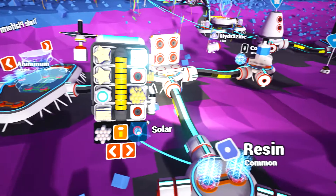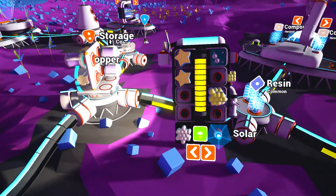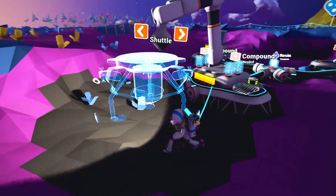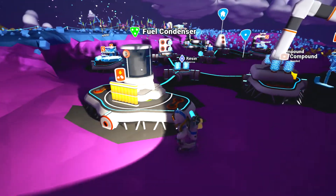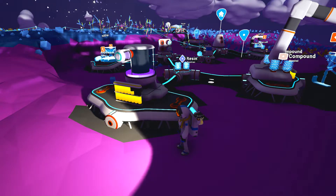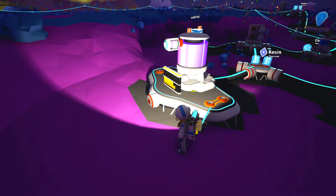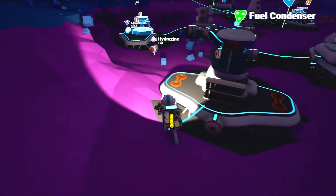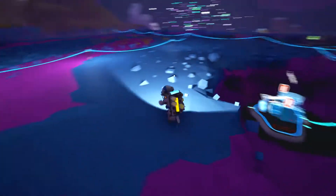Hydrazine. Power. Malachite. Copper. When I like to build the shuttle — that's the name! I just need compound. Oh, this would be awesome. Fuel condenser. This thing is generating hydrazine — that's cool! Alright, we learned something.